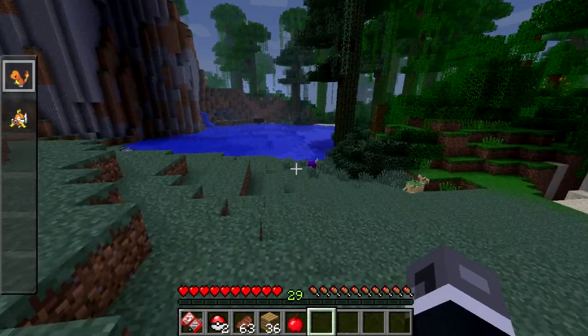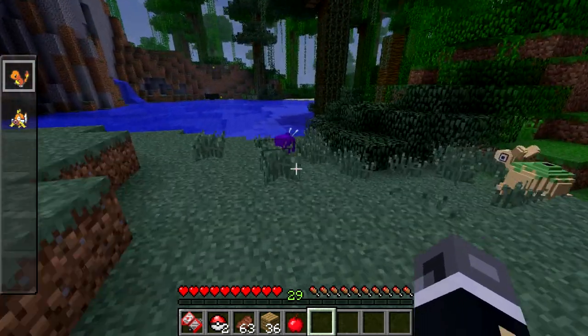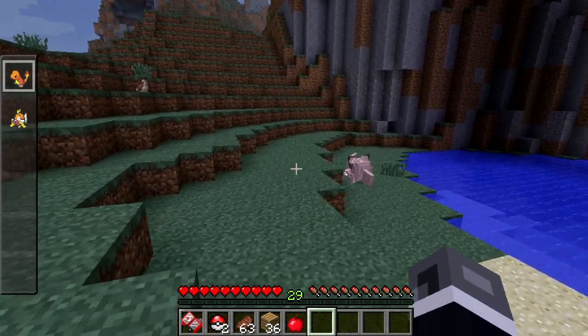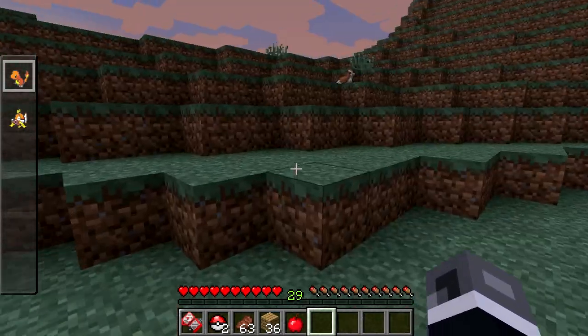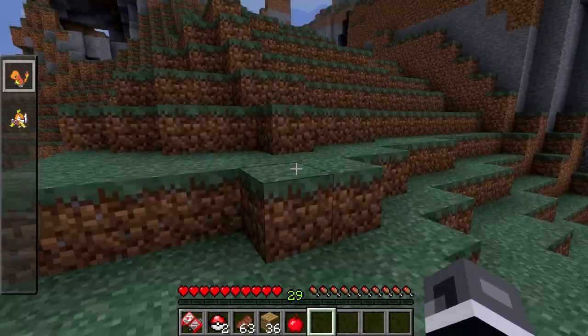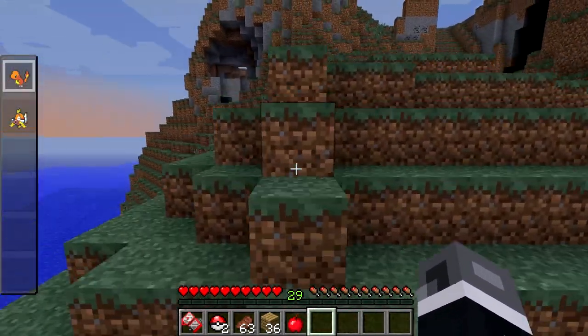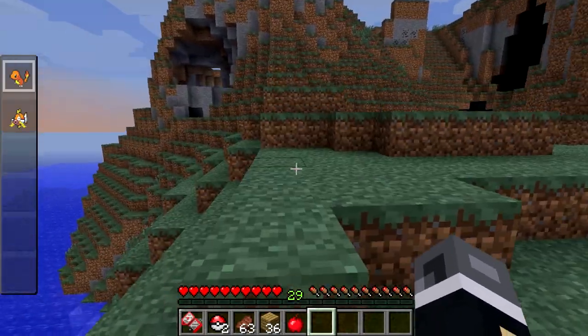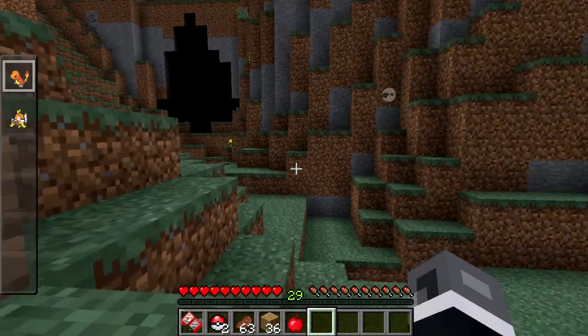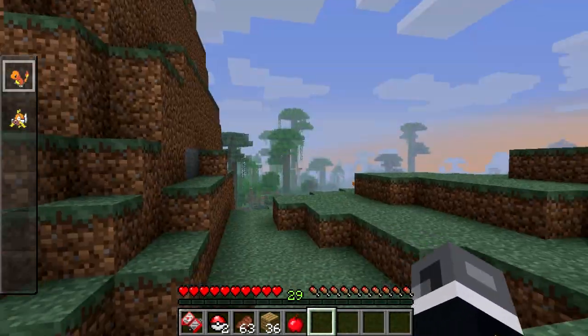Let me fight this Venonat. I haven't even battled with Charmander yet, and when I did I battled against him and I lost. I battled against you and I lost. Well, that's because he kind of let me win - showing you the ropes.